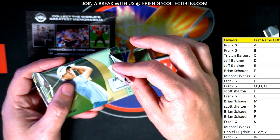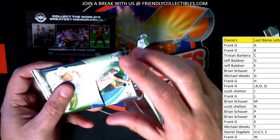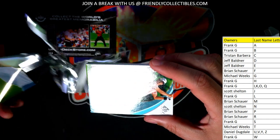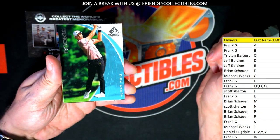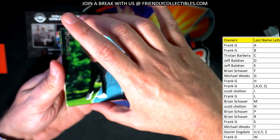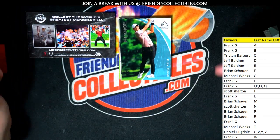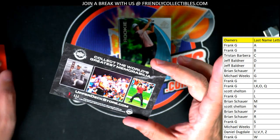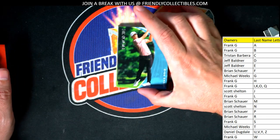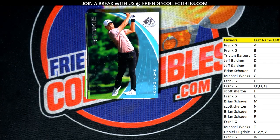I bet you it's a rookie. The first thing we're seeing is a base card and it's a rookie card. It's going to be going to the letter H owner — it's a Nick Hardy for Frank G. Congratulations! There's a code on the back and it's more or less a promo. So it's a Nick Hardy, Frank — what do you think of that?